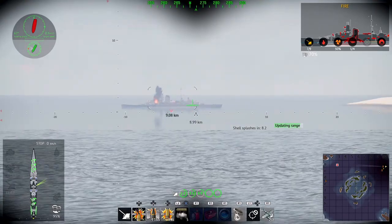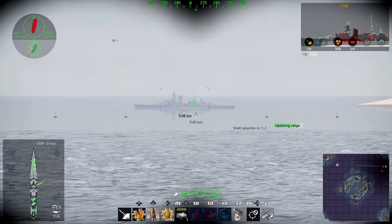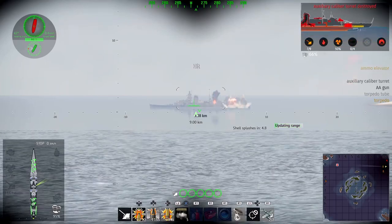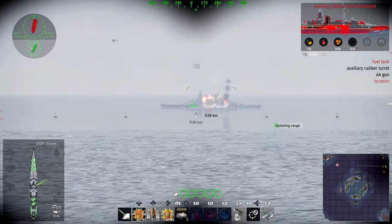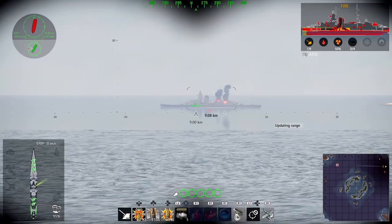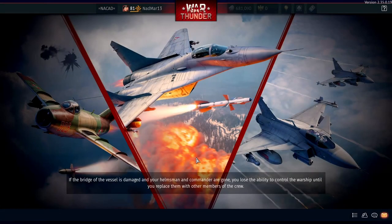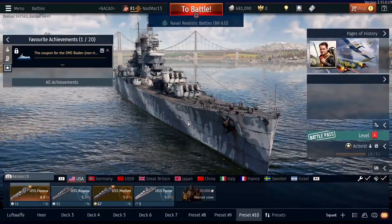Yesterday while I was driving the Atlanta and the Moffat, I destroyed an Ostfriesland battleship with high explosive from the Atlanta and I was kind of surprised. So I started testing and testing and testing. I figured out that the smaller the caliber is, the higher the advantage they gained from this change. So the damage from battleships with a high caliber gun is still the same and feels the same, but from small caliber guns — like 8 inch and smaller — I think they benefit massively from this change.